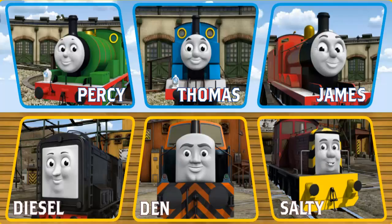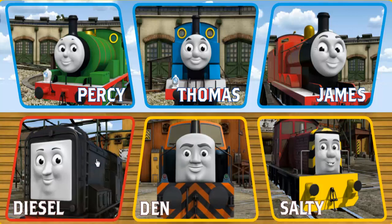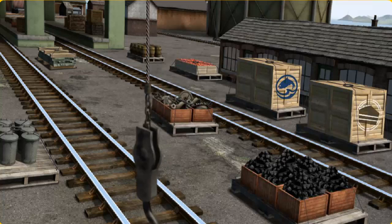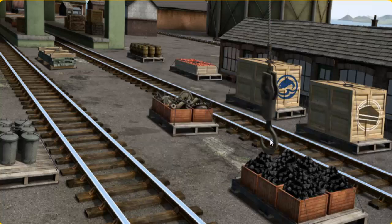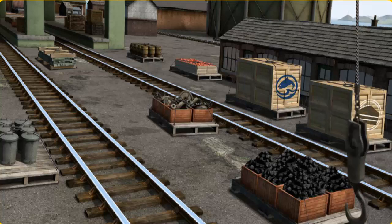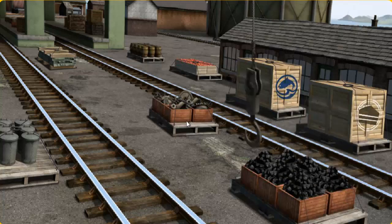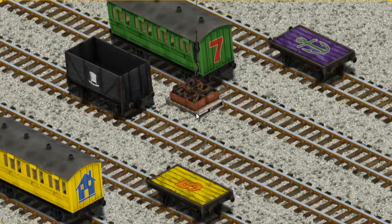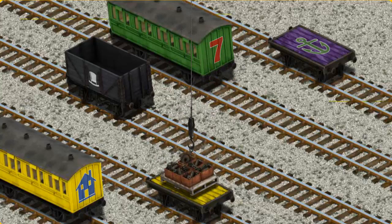Play again. It's a busy day at Brendam Docks. Thomas and his friends have many deliveries to make. Choose who will make the next delivery. Diesel must deliver the engine parts to the Steamworks. Show Cranky where the engine parts are. That's not the right one. Help Cranky find the engine parts. You've found them! Let's lift and load. Now the cargo must be loaded. Show Cranky where the yellow flatbed with an orange stripe is. You've found it!